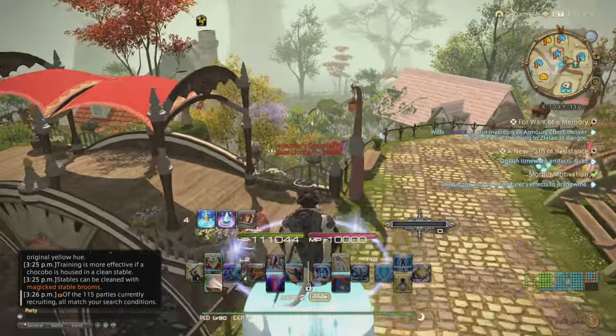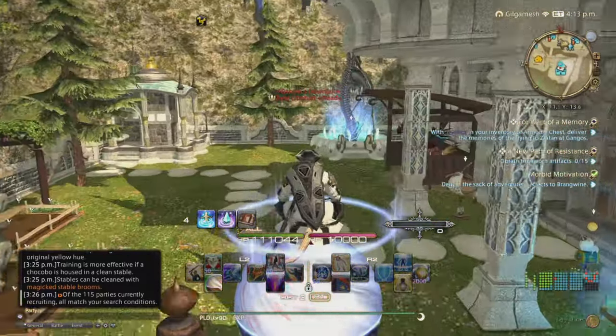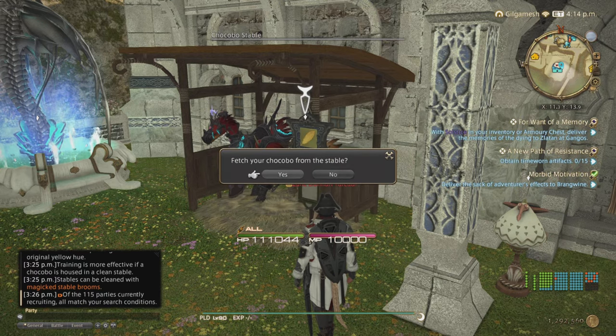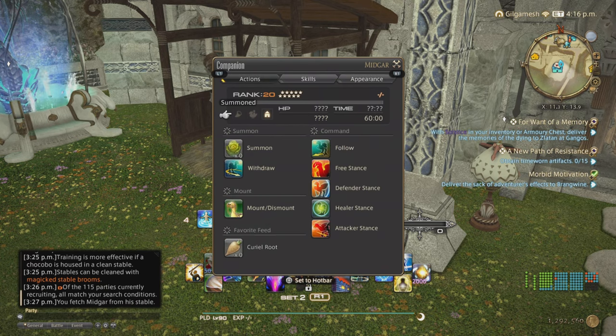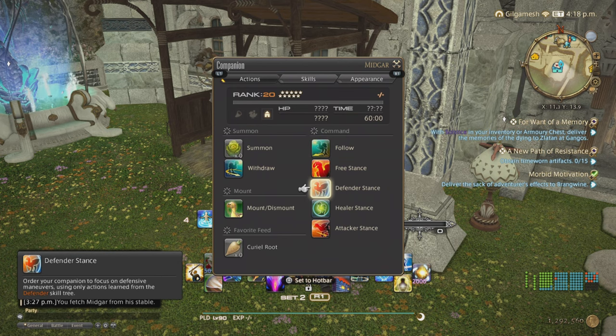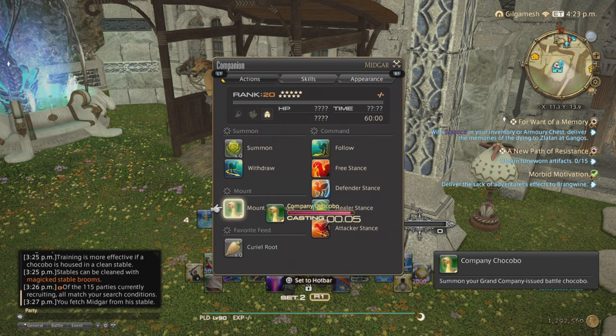Now I'm going to take mine out because I'm going to explain the abilities you can use with your chocobo. You have actions. You have Follow — means do nothing. Free Stance — means they will take whatever they have available and use it. Defender Stance — tank only. Healer Stance — healer only. And Attack Stance — DPS only. Favorite feed is on the bottom — for mine it's the coral root. You also can mount and dismount from this section as well.